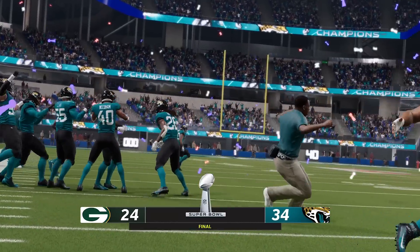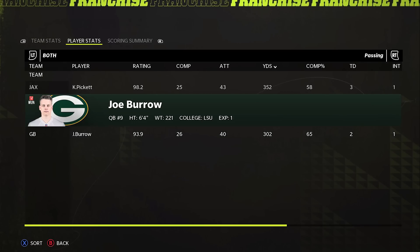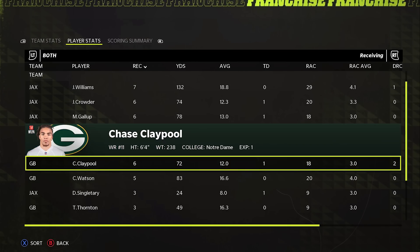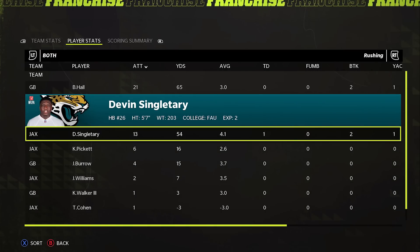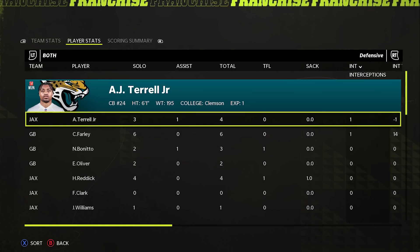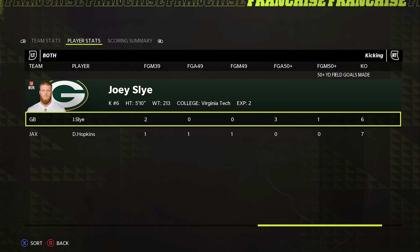Who even is their quarterback? Kenny Pickett — interesting, great to see him winning as a rookie. Jameson Williams, Jameson Crowder, Gallop — our receivers aren't great either to be fair. I've never seen Devin Singletary be a good starting running back — I don't even think it was possible for him to be on a Super Bowl winning team. Joey Sly — what in the world are you doing? One of them was from 61 yards, which is kind of crazy.